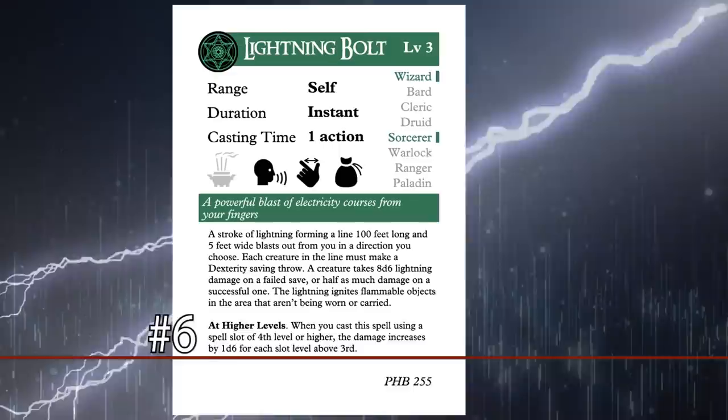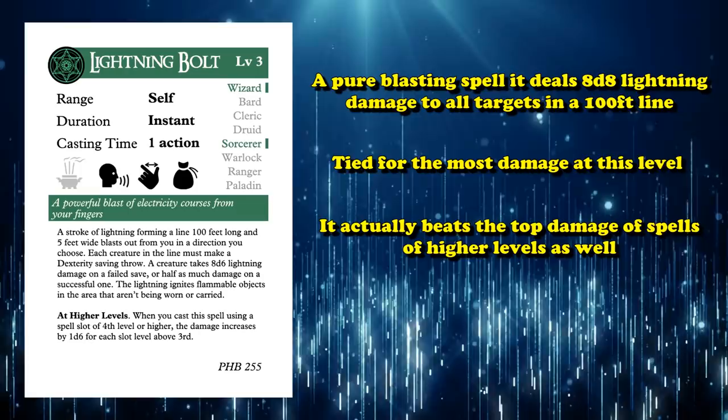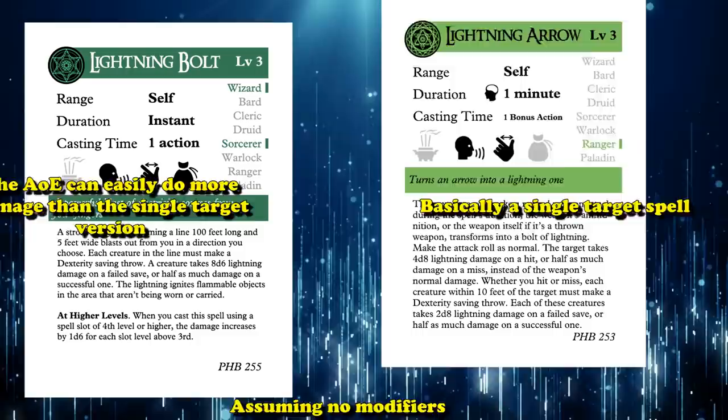At number 6, we have Lightning Bolt. This is a pure blasting spell that deals 8d6 lightning damage to all targets in a 100-foot line, and it's tied for the most damage a spell can do at 3rd level — in fact, it beats out a lot of 4th and 5th level spells in damage as well. There's only one other 3rd level spell that comes close in damage besides Lightning Bolt, and that's Lightning Arrow, which is basically a single-target spell. Lightning Bolt's AoE damage can even beat out Lightning Arrow's single-target potential.